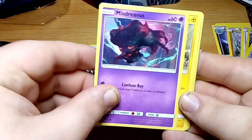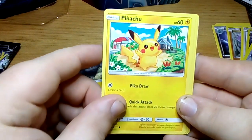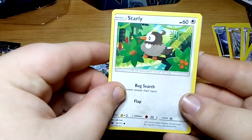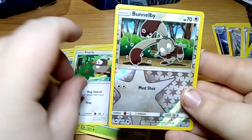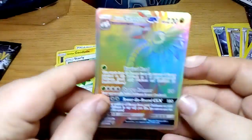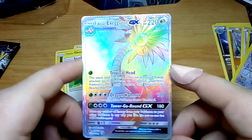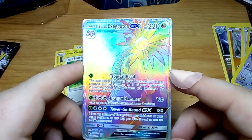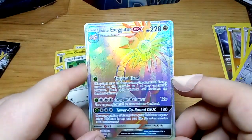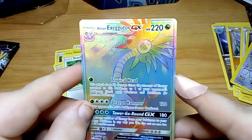Then a Mysterious Verse, an Alolan Geodude, a Pikachu, a Skiddo, a Starly, and a reverse holo Bunnelby. I know what the final card is — wow! It's an Alolan Exeggutor GX Rainbow Rare card. Wow! I haven't made a video in 3 weeks, then come back to open the last tin and we get a great card. Not bad.